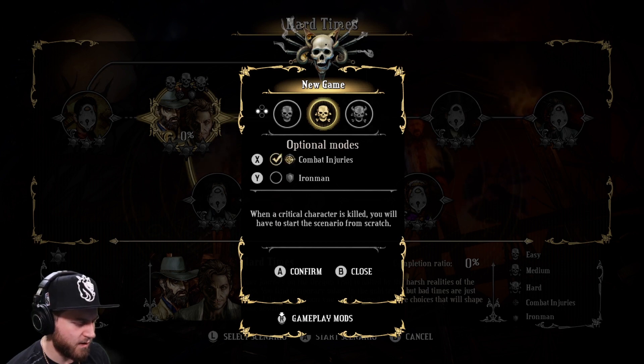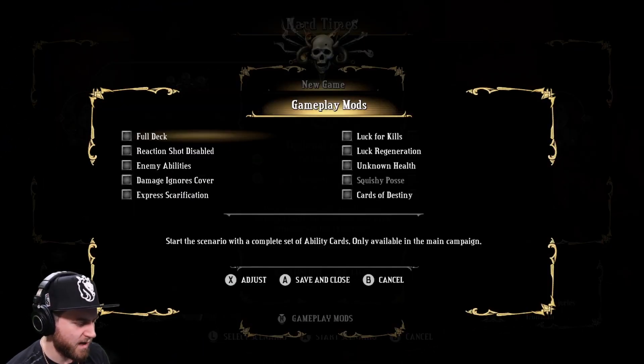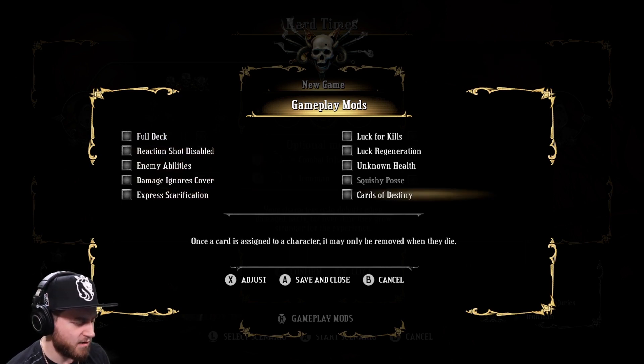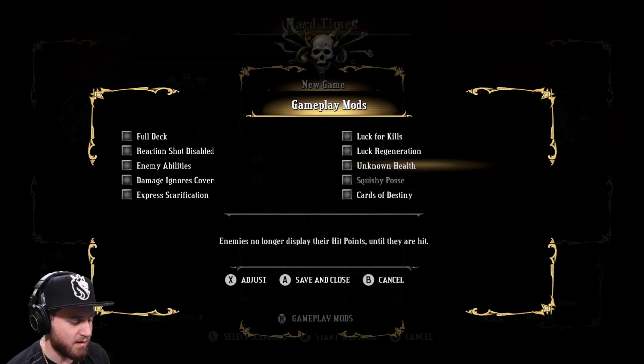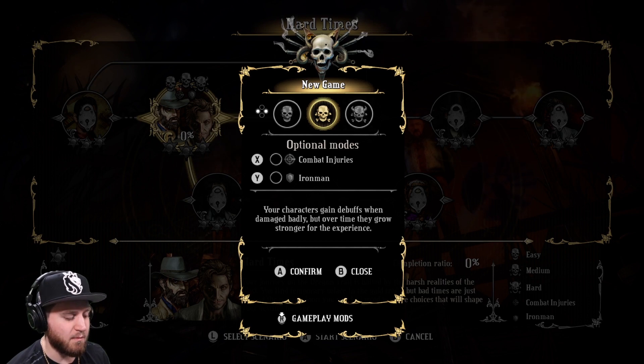Combat injuries: when a critical character is killed, you will have to start the scenario from scratch — Iron Man. The character gains debuffs when damaged badly, but over time they grow stronger from the experience. We're just going to keep it without that for now. Gameplay mods: Full Deck, Reaction Shot, Disable Enemy Abilities, Damage Ignores Cover, Express Scarification, Cards of Destiny, Squishy Posse, Unknown Health. We're just going to leave it in base mode right now, just to see what the base mode is like.